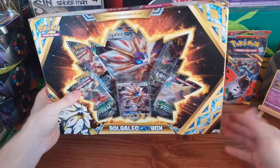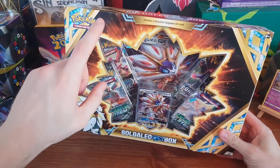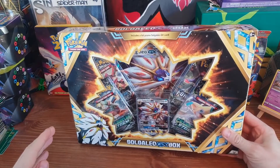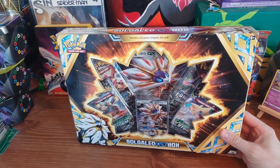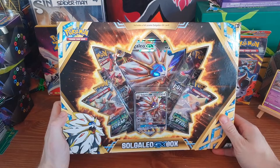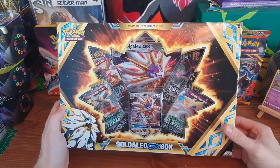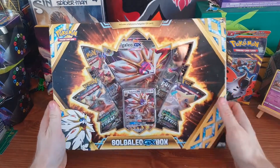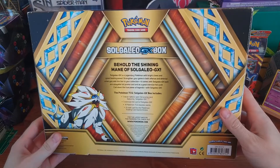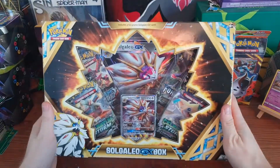Just going to show you the front quickly before we get into the box. As you can see, it comes with two Celestial Storm packs, which is good because it's the current set, and a Forbidden Light pack — even better. Unfortunately it also comes with Steam Siege, a set that nobody likes. It's a set that rotated out two years ago, so it's actually a little bit unfair that they're still including it. That should be a more current set, even something like Crimson Invasion. But we've got three pretty current sets, so it'll have to do. Here's the back — just talking about the shining mane of Solgaleo.